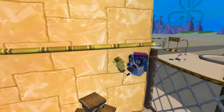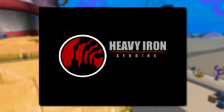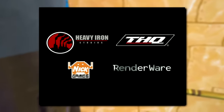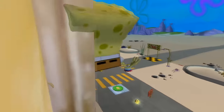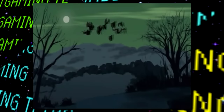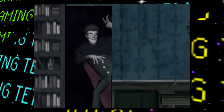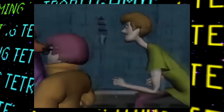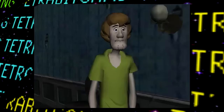Battle for Bikini Bottom has four unused video clips. Two are just clips of logos fading in and out — the Heavy Iron Studios logo alone, and another with THQ, Renderware, and Nickelodeon Games joined in. The other two are left over from the Scooby-Doo game: again a Heavy Iron Studios logo video, and the intro video from Scooby-Doo. Since these videos were already complete from developing Scooby-Doo, they likely served as placeholder intro clips until the proper SpongeBob ones were made.